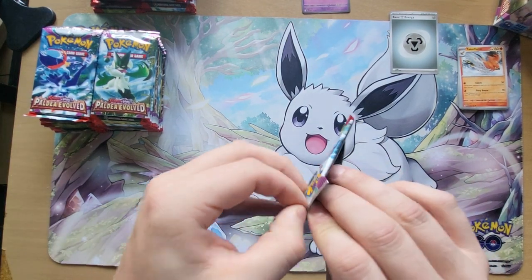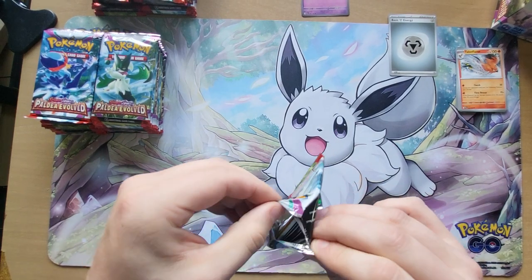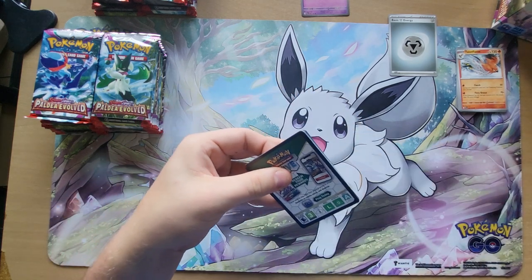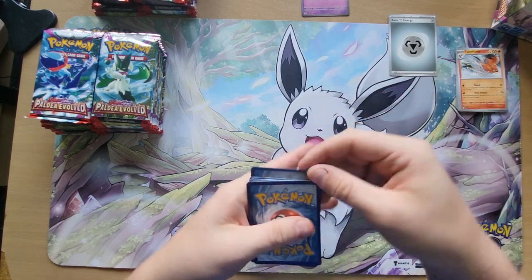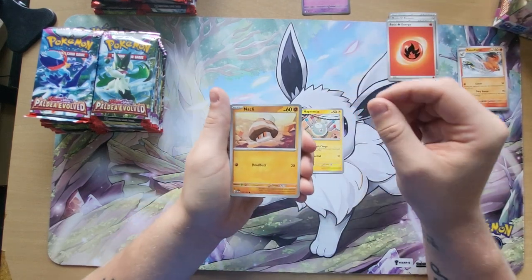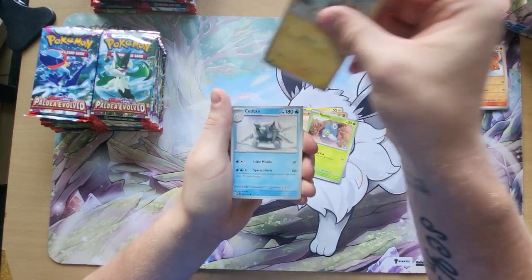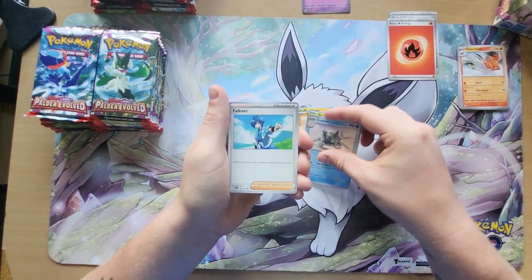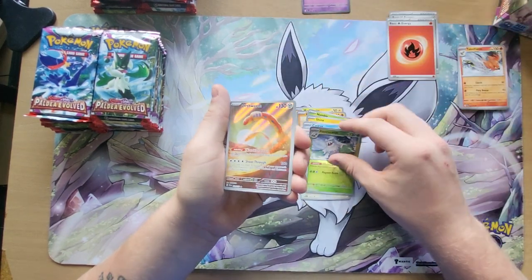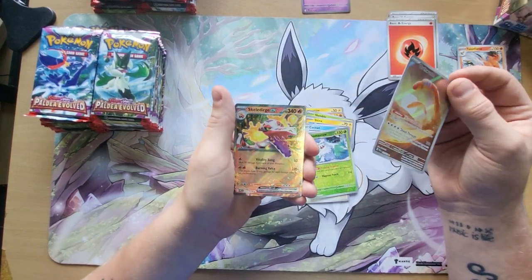So apparently the card trick is one to the front. We have Energy, a Magnemite, Nacli, Nimble, Shings, a Titan, Falconer, Dunsparce, an Abomasnow, and this beautiful Oortworm. And a Skeledirge EX.